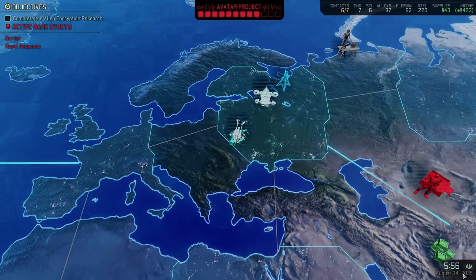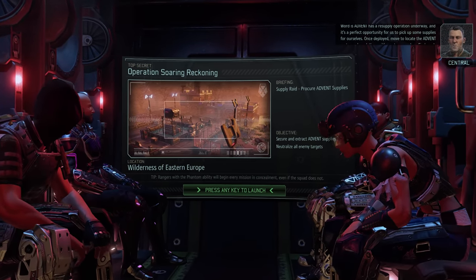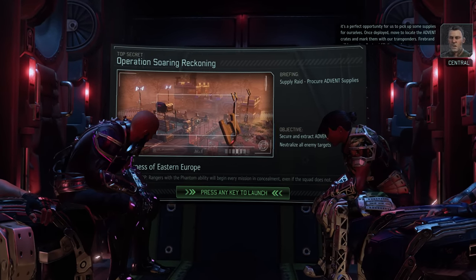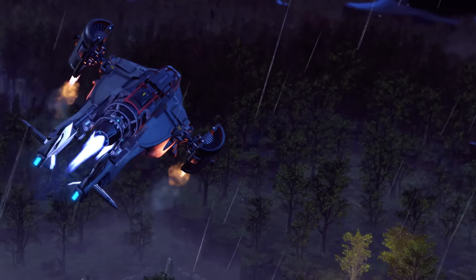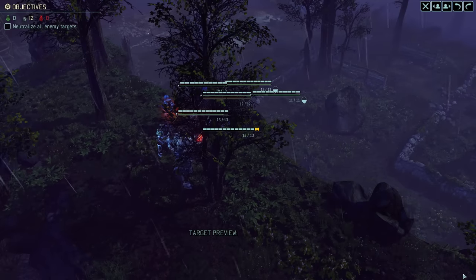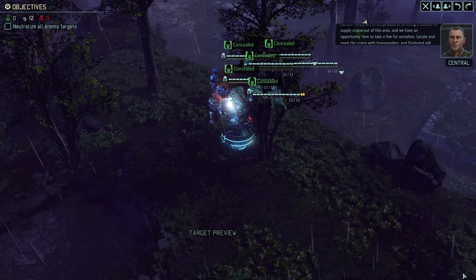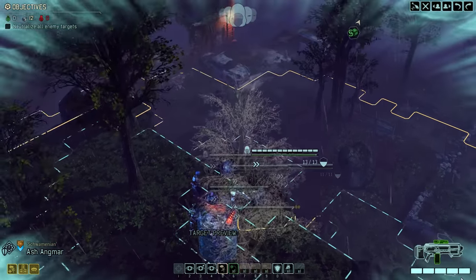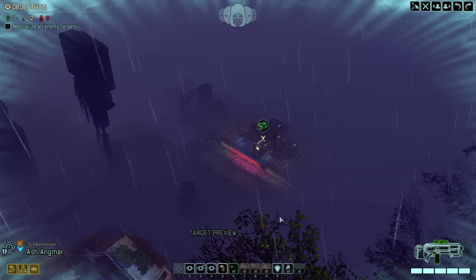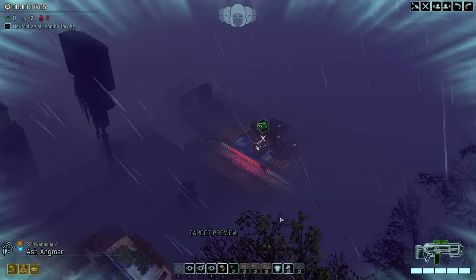Skyranger deployed, in position to drop. Word is Advent has a resupply operation underway — it's a perfect opportunity for us to pick up some supplies for ourselves. Once deployed, move to locate the Advent crates and mark them with our transponders; Firebrand will be on standby to airlift the goods. Advent forces are in the process of airlifting a number of supply crates out of this area, and we have an opportunity here to take a few for ourselves. It is the already familiar competitive supply crate marking mission — twelve crates are present on the map and we want to grab as many of them before Advent does.